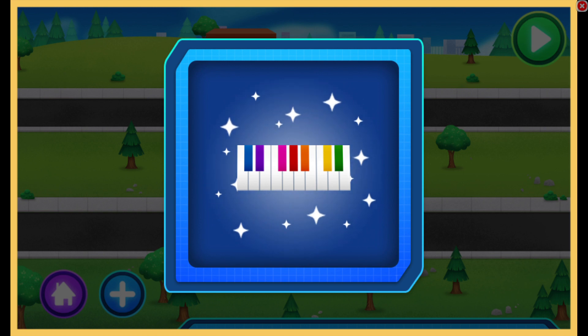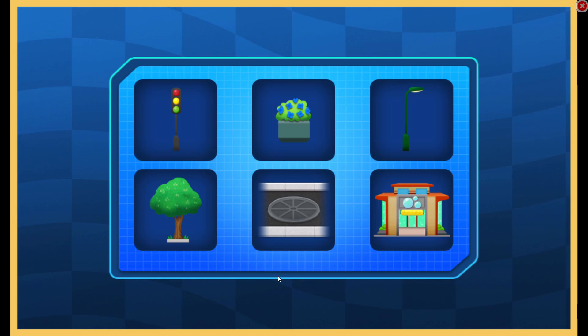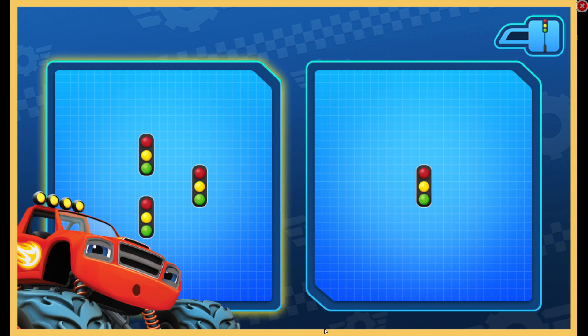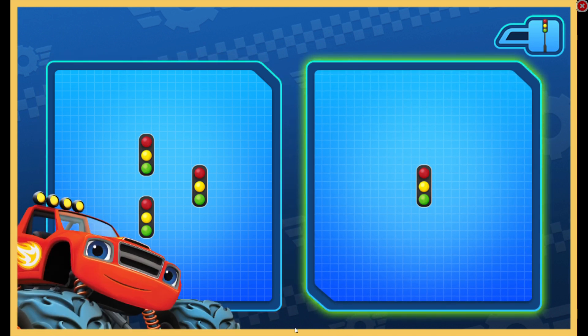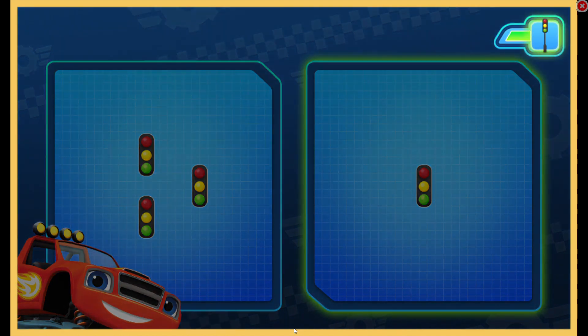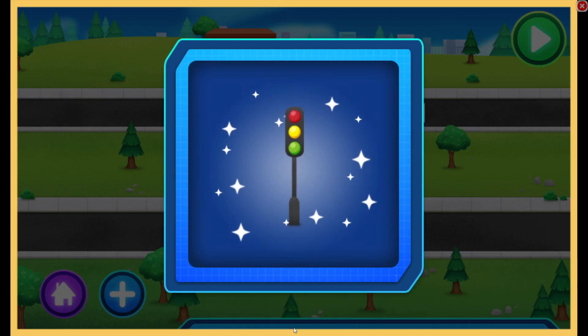Tire-rific! Piano! Add more! Tap to pick something new to earn. Traffic light. Tap the group that has less. Woo-hoo! All right, this will look great in Axle City. Traffic light.